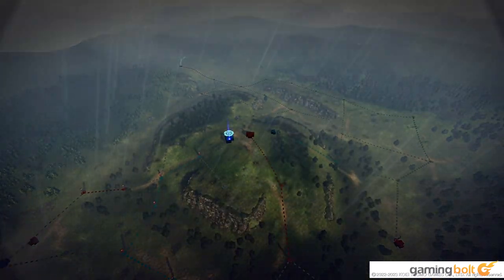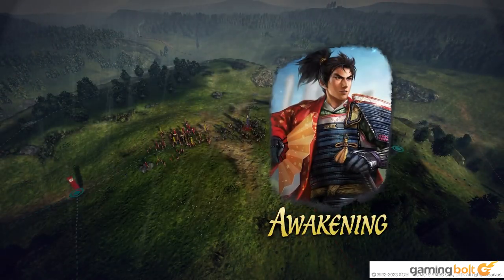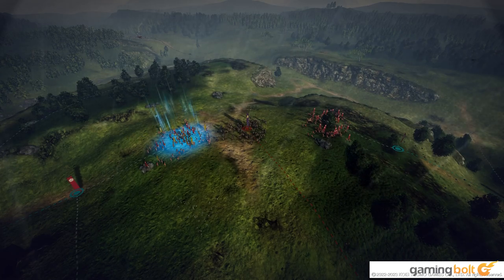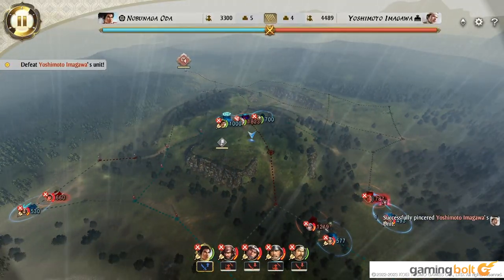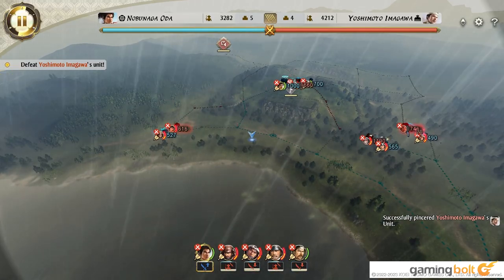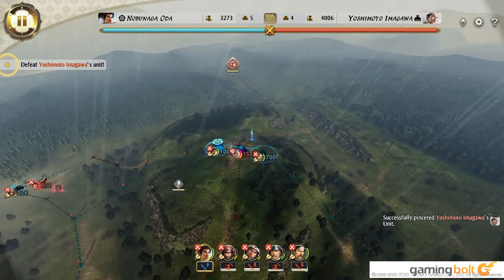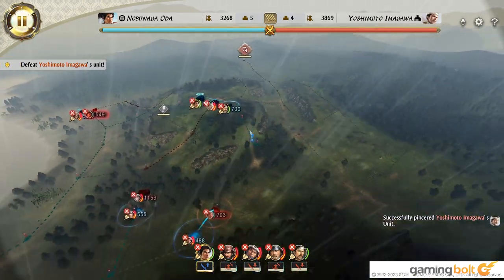Make no mistake, however, while combat is an important aspect in Nobunaga's Ambition Awakening, that isn't where the core of the game lies. Compared to just about everything else in the game, the combat is the most simplistic aspect. Instead, you'll be focusing almost entirely on being a good clan leader, making sure your armies are adequately supplied and the villagers under your care aren't starving. This core concept is so important that a lot of the earlier buildings do little more than just straight up give you more money or give you more food.